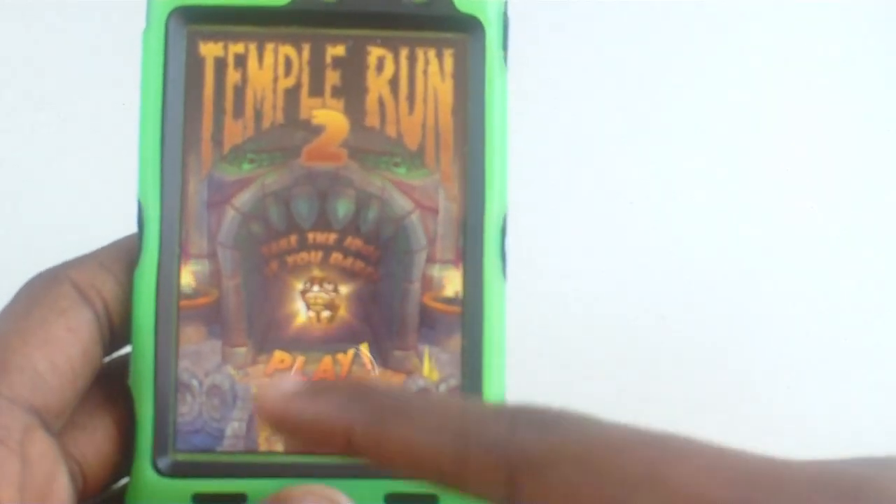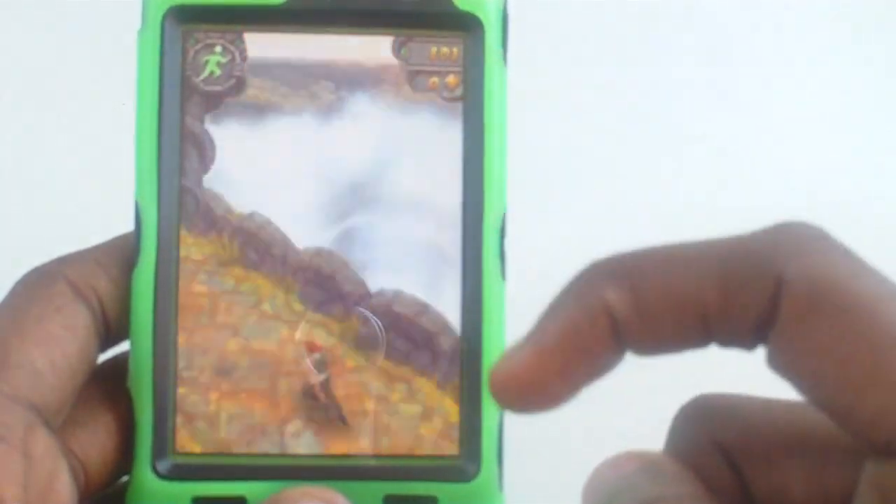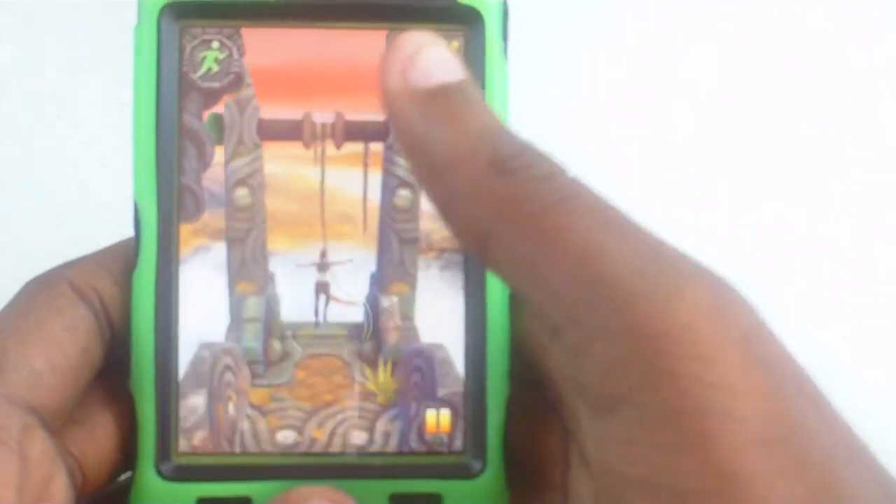It'll say 'take the idol if you dare,' just like the first one — you just click this and hit play. The difference between this one is before three monkeys were chasing you, and now it's just one big one. So you can jump like this.